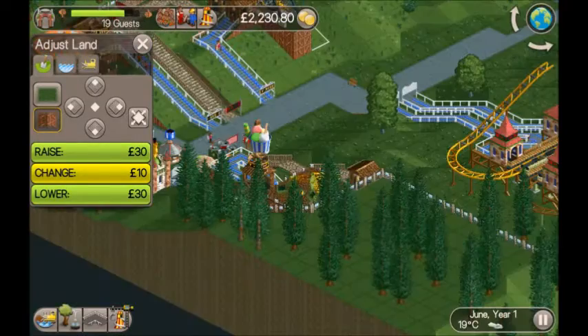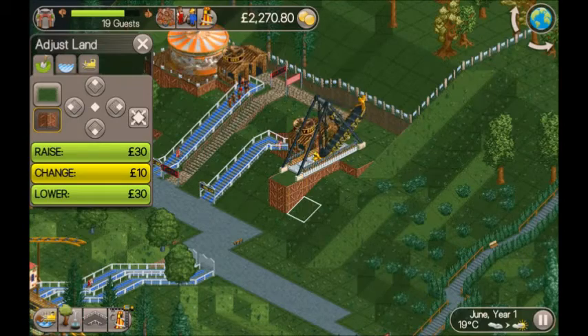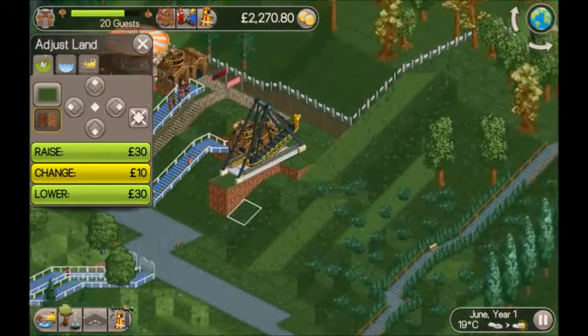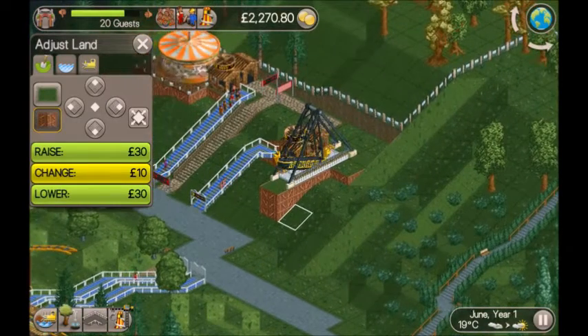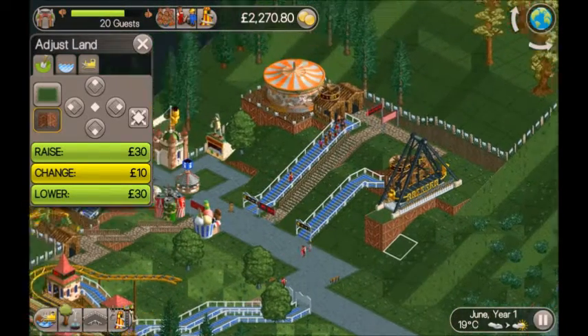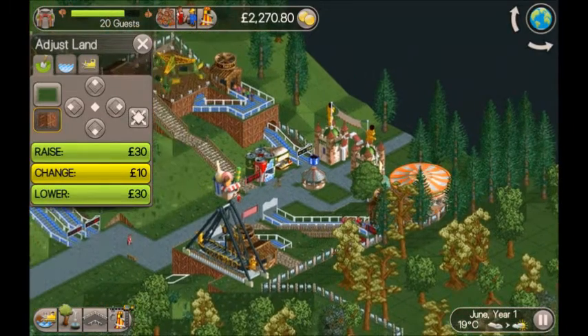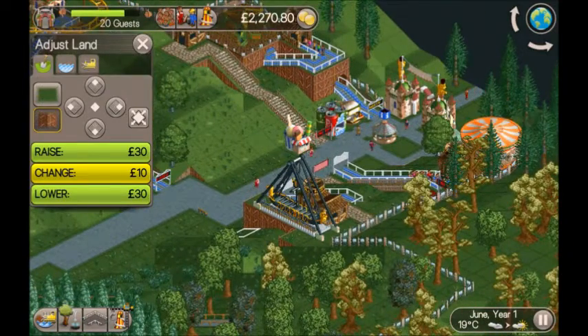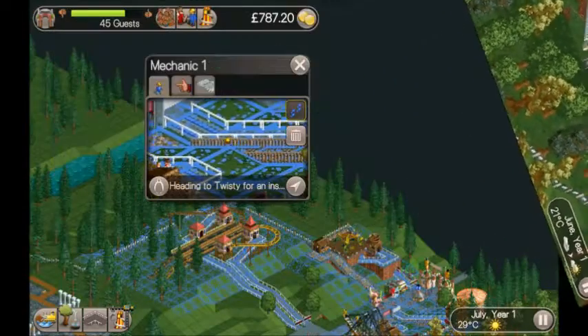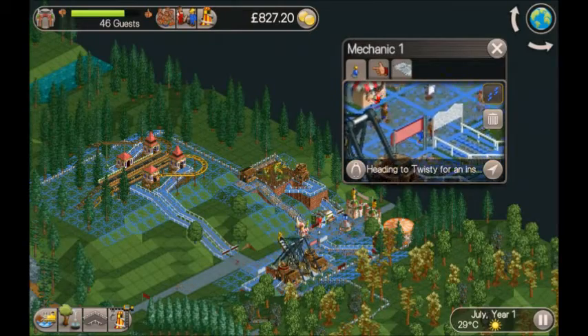By June I had started building a pair of junior coasters, but then we unlocked pirate ships. Because they're so cheap and quick to build, I decided to abandon the junior coasters and instead build a couple of pirate ships. They're so quick to build that they'll boost the desirability of the park, so I should get more guests coming in. I'm going to crack on building the second one and then finish off building the roller coaster.